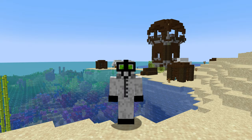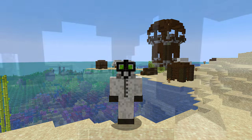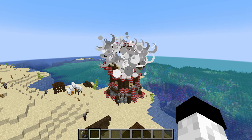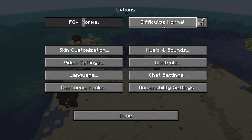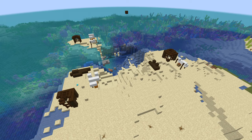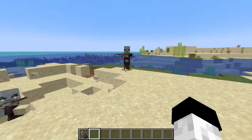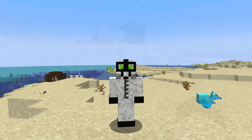You should expect to travel up to a few thousand blocks because outposts are significantly rarer than villages. Besides being a way to obtain the Bad Omen effect and start a village raid, pillager outposts generate with a loot chest and are a constant source of pillagers. Even if you destroy the pillager outpost, the pillagers will still continue to generate in the chunk where the outpost originally stood. So once you've found one, you can constantly come back to get the Bad Omen effect and use it for raids on different villages.